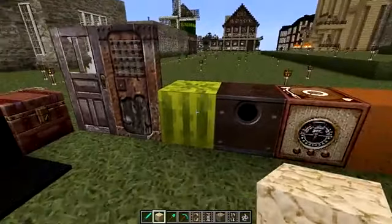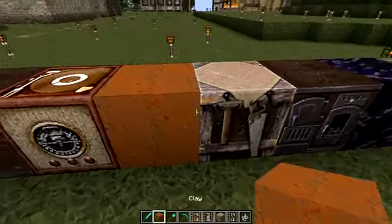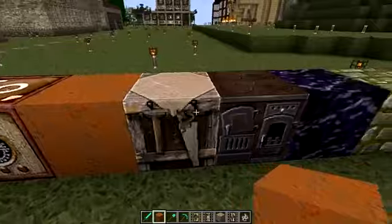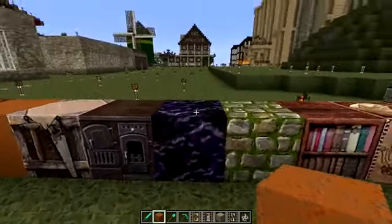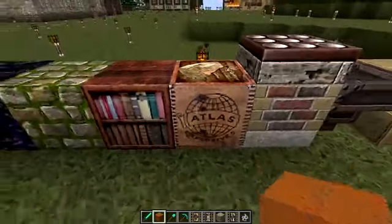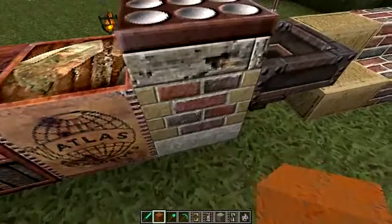The iron door is sort of rusted away and old. Melons are just default. We have a dispenser here, we have our jukebox, I believe that's clay. Our crafting bench has got a custom UI so you've got a nice little pencil there. Furnace hasn't been done.